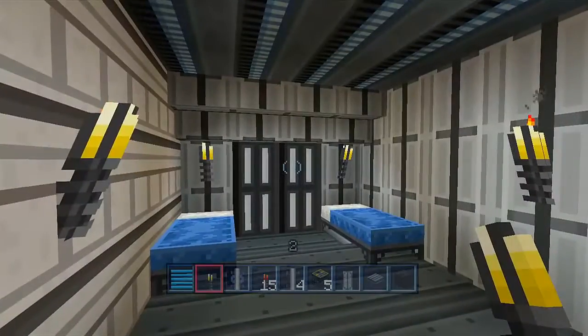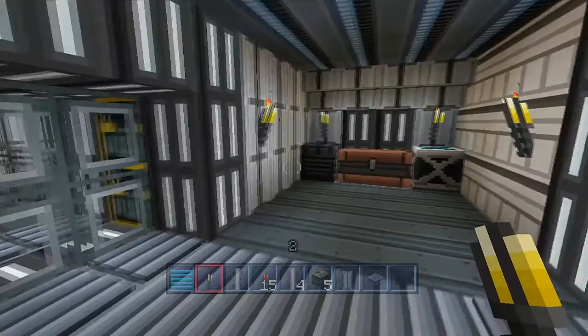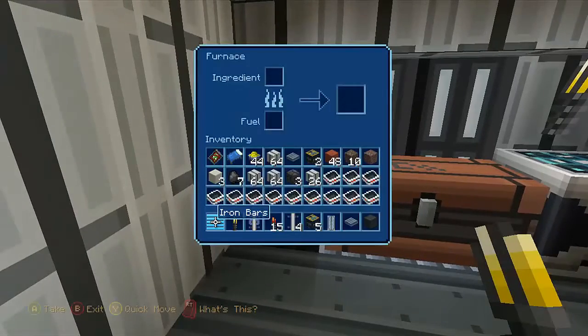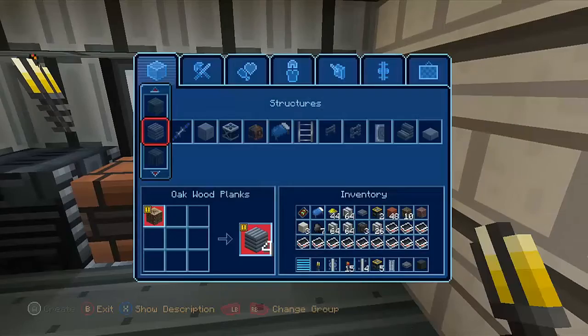Got a nice little double door setup going on here. We have the new beds — I really like these blue beds, definitely much nicer than the red bed. And then we have the furnace, the chest, and of course the crafting box.